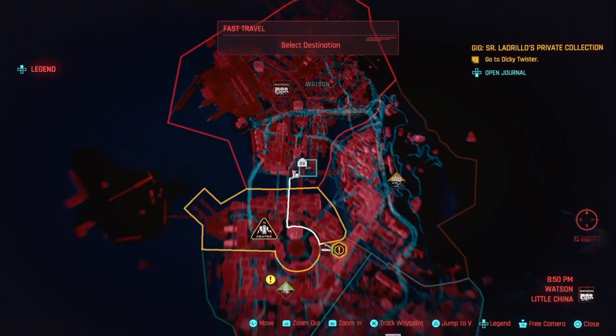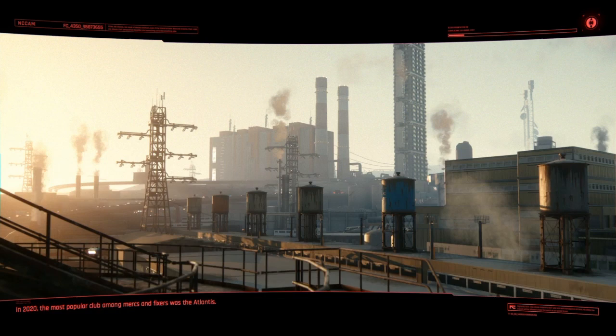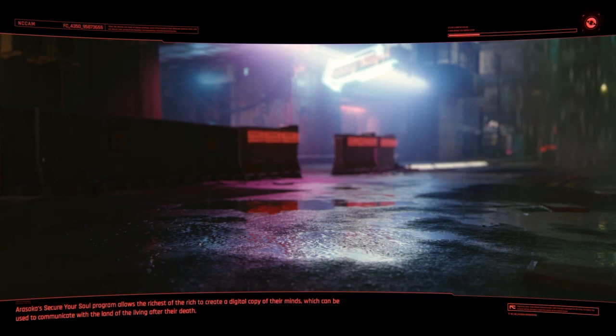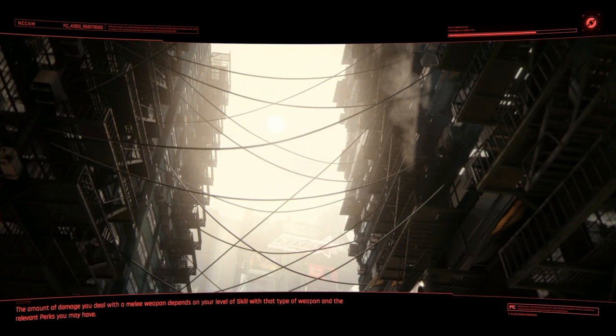If you watched Part 1, basically you need to track a side mission which has the message icon attached to it. It needs to be a mission from someone you didn't take before, so it will kick you into a phone call with them. For people who don't have that kind of side job because they already did all of them and don't have the message icon next to them, I will show you guys another way.